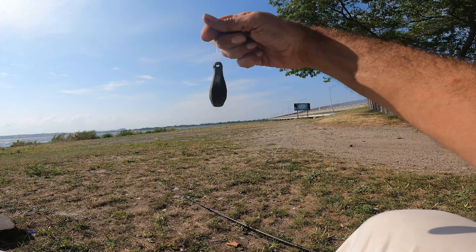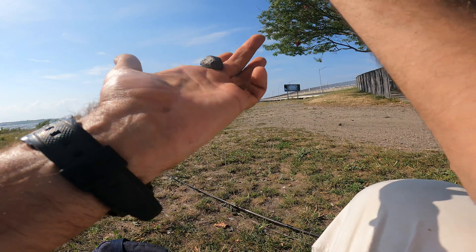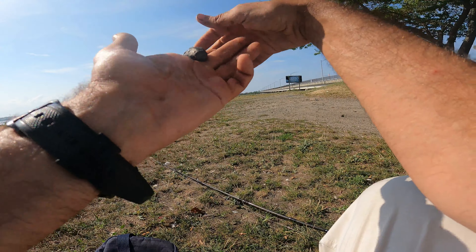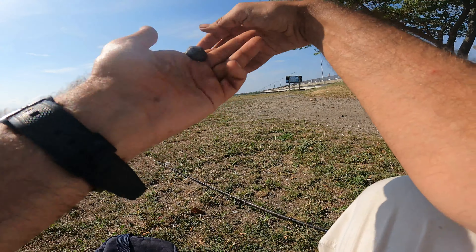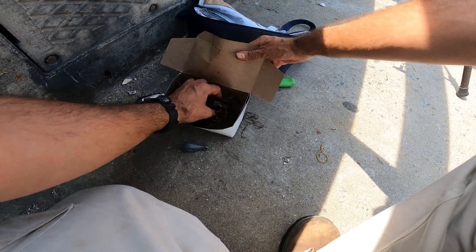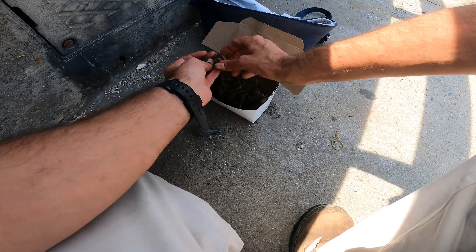I did stick with the heavier four-ounce sinker today. I probably could have gone to five or six ounces — I don't think it would have made a big difference, but we would have felt that bottom more with a heavier sinker. A heavier sinker could have made a few more spots. I've got my blood worms here; I'm just going to fish until my blood worms run out.